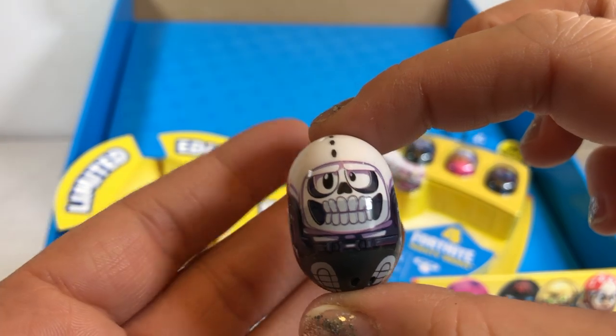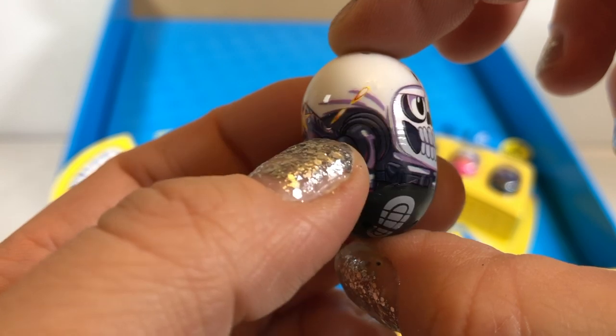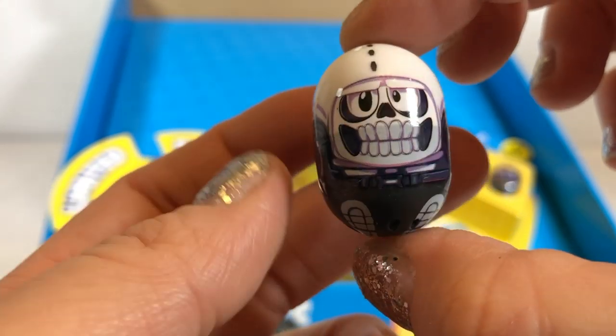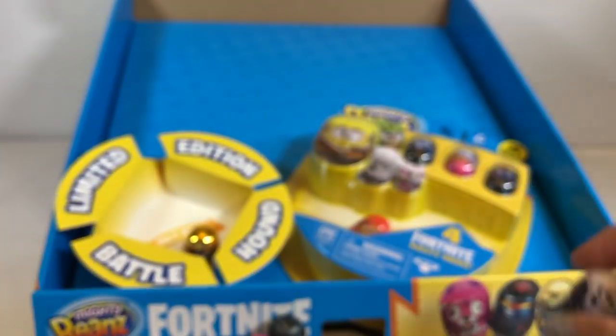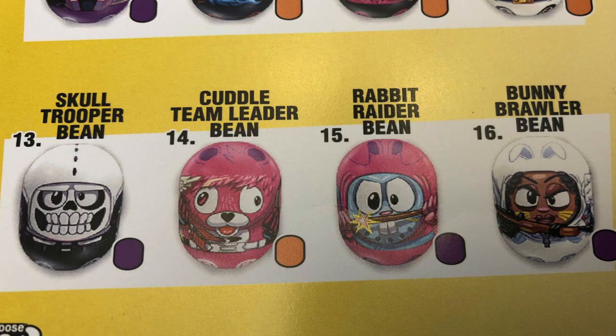I like this guy. He is a skull and his name is Skull Trooper. He's worth 250 points. He has his weapons too. He looks like he's ready to rumble. Guys, can I tell you something? We finished one of our first collections. Good job, Marcello. You're right, we did finish a collection.